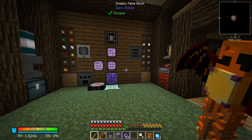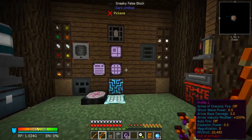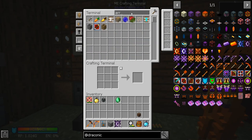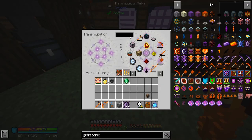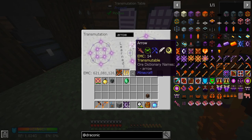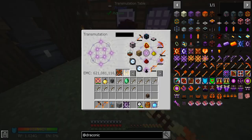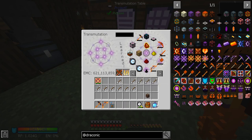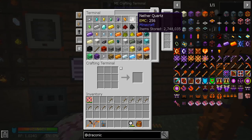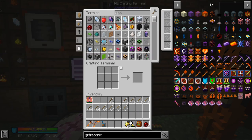Alright guys, check it out — we got a fully charged staff, fully charged bow, and an almost fully charged capacitor. Let's grab some arrows — we need more arrows, so we're going to look those up. 14 EMC each — we're not even going to feel it. Let's throw these in there. Golden apples — throw in those apples, let's grab some normal apples because we have cooked apples too, and then grab the golden apples for the fight.